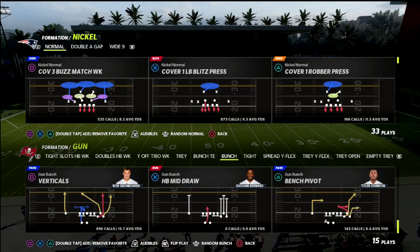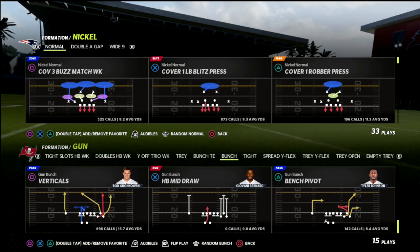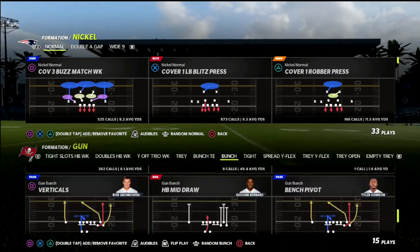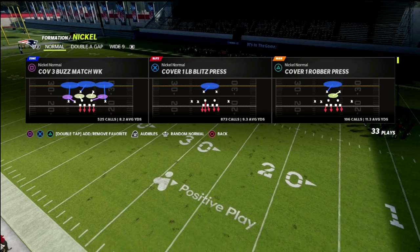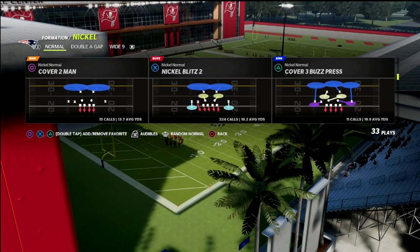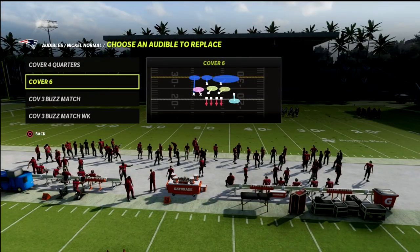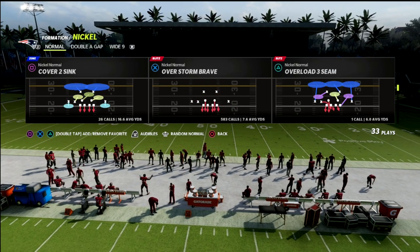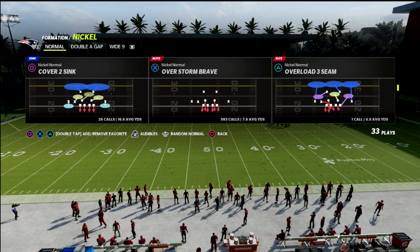We're in the San Francisco playbook and we're going to talk about a blitzing concept out of this formation. To illustrate this we're just going to use the verticals out of the gun bunch — very easy defense to do this from. The defense I like to run this from you can run from zone as well, so I'll have cover six in my audibles, but we're going to show it out of overstorm brave because it's already set up for us.